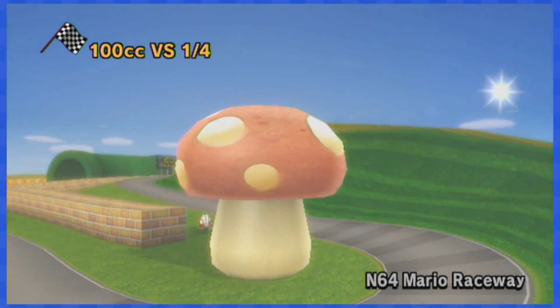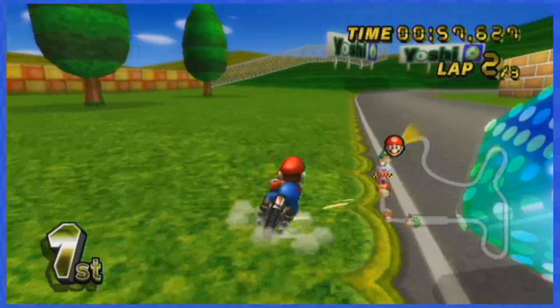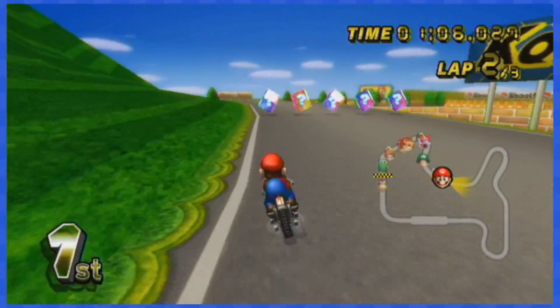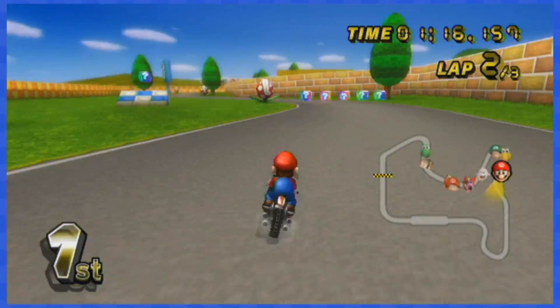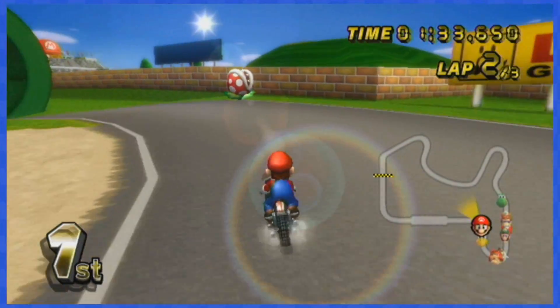N64 Mario Raceway is next, and basically for this one you'd want to dodge all of the boxes by going in the grass to the left or to the right. That's all you need to do for every box set on this track — like literally, they're all the same.